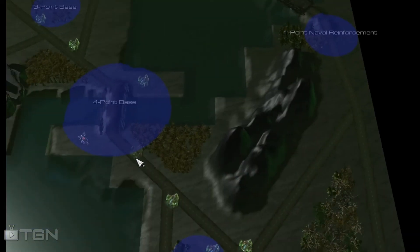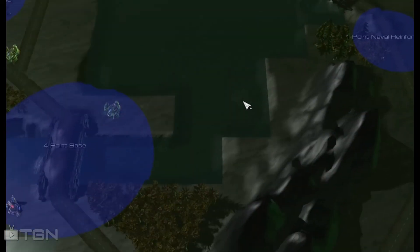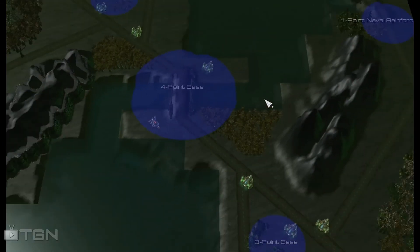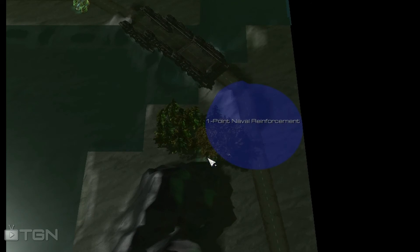This one controls the bridge basically and makes it so that units can slide through here into this area and fight. Interestingly, the person who controls the four-point base also controls that bridge activator. So only upon controlling these bases can a boat cross underneath them. This means that if you're going to have any kind of amphibious landing or want to control this four-point base, controlling one of these one-point naval reinforcement bases may be important to your overall strategy.